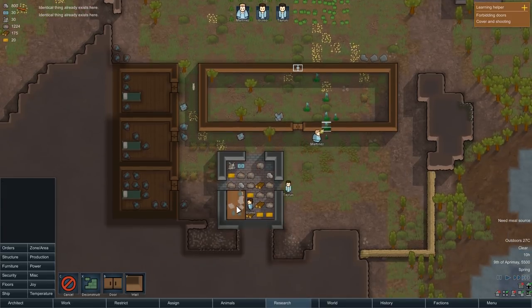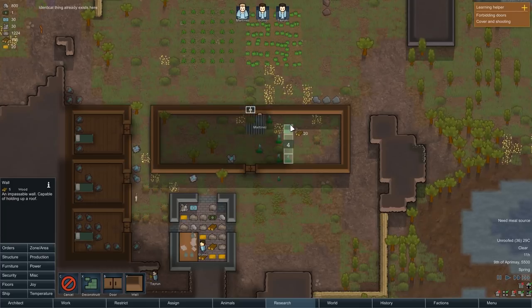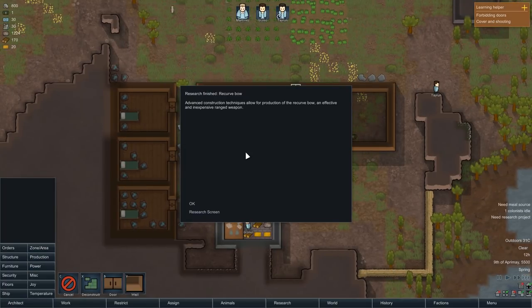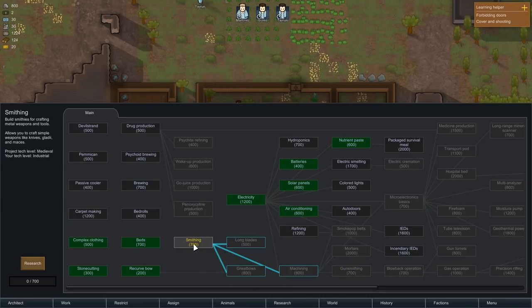This building will also get a roof eventually. We'll have a wall going along and a floor as well. Research finishes the recurve bow. Checking the research screen - in order to get gun turrets you need to go really up that tree. Unless you can go for smithing and do it that way - actually that would have been a better way of doing it. We'll go for smithing first.